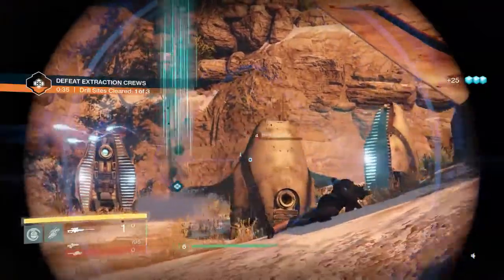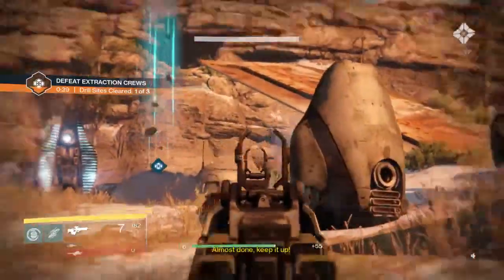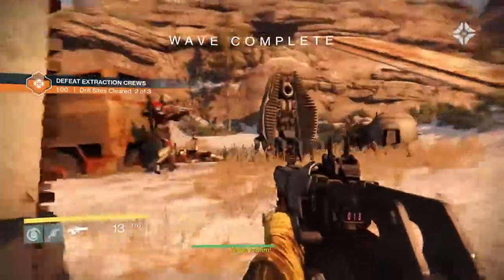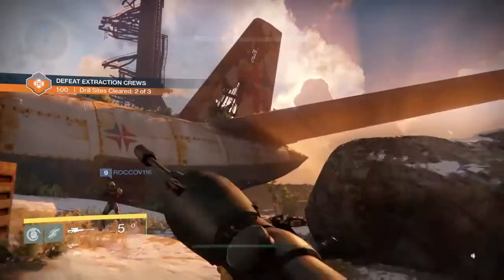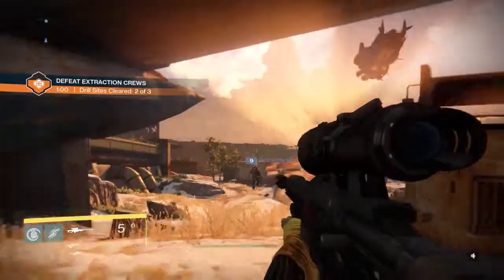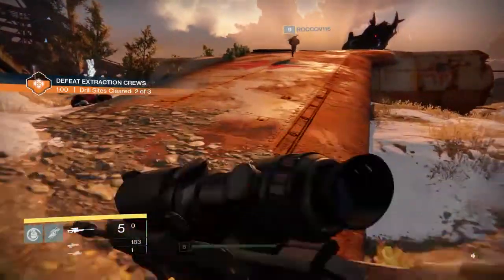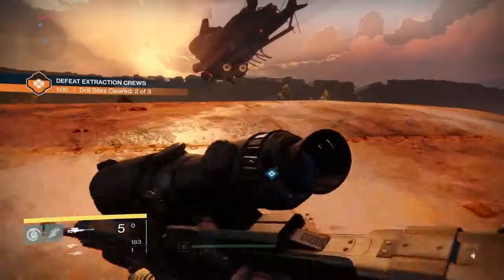I don't want to waste the rocket on just any enemy. Almost done — silver tier result there. Two out of three success conditions met. The good guys have white armor and it can get confusing — I've tried to kill my own teammate more than once. Luckily friendly fire is not on, so that's good news.